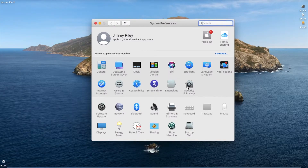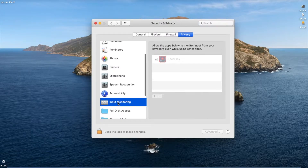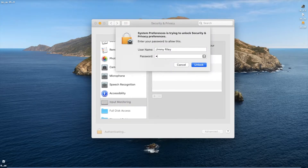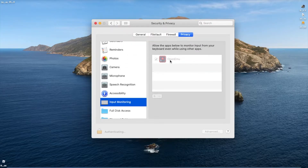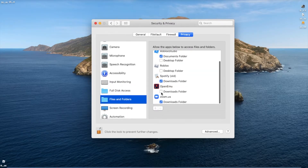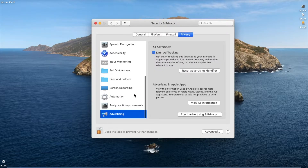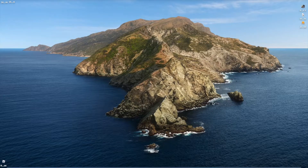I did not realize it would reset — oh well. Now what you're going to want to do is go to Input Monitoring again. Unlock it, check Open Emu off, and done.